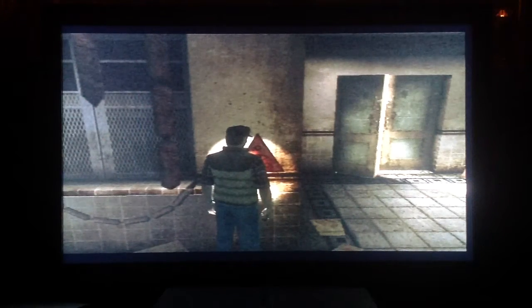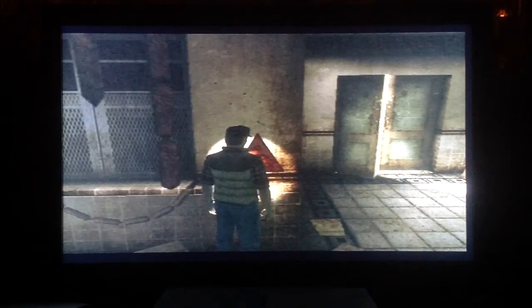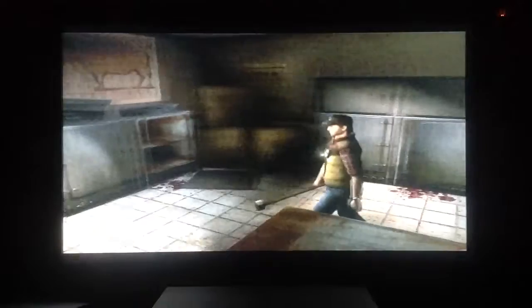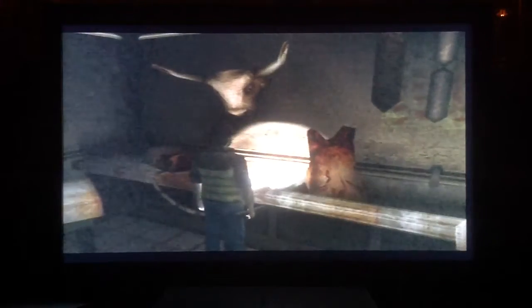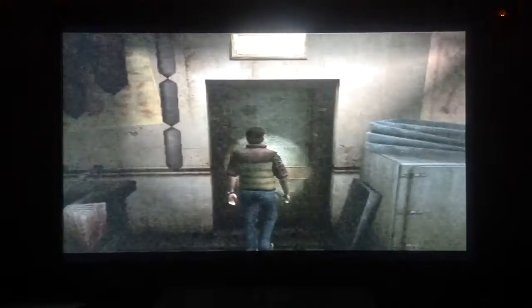Hello everybody, welcome back to some more Silent Hill Origins. This is part four. We left off in this butcher house — we just picked up a health drink. Now we're gonna move on further into the butcher house. Oh wait, I missed something there — an energy drink. Okay, let's move on. There will be a very interesting cutscene right now.